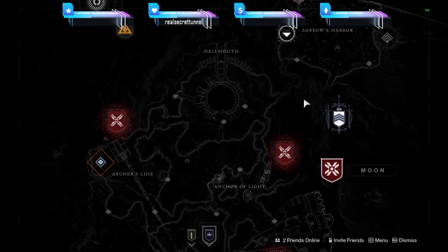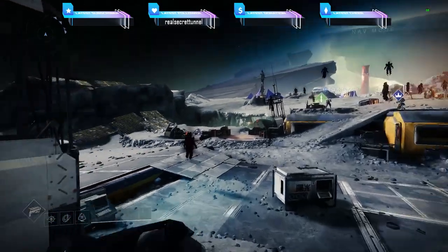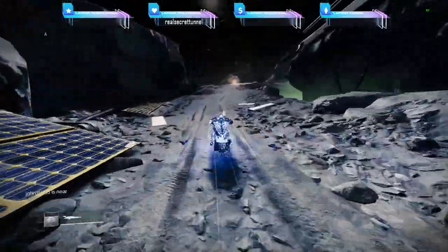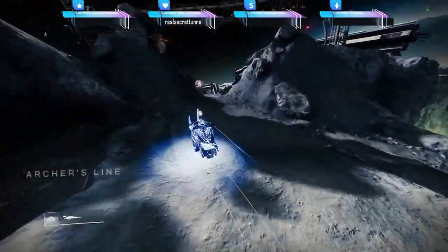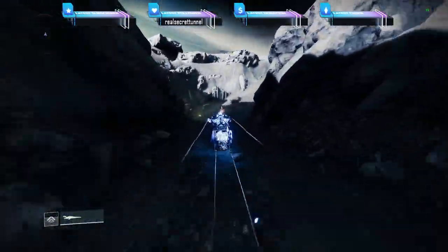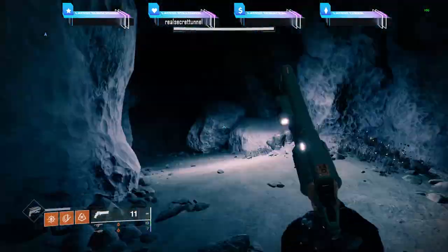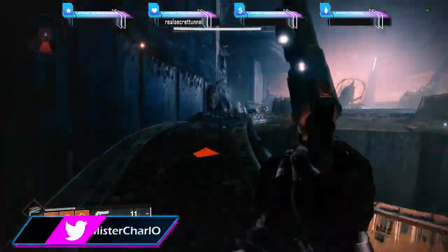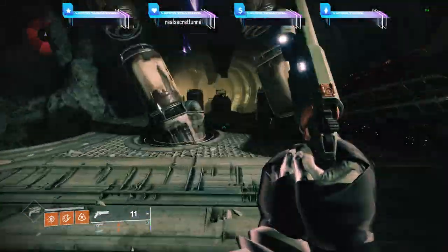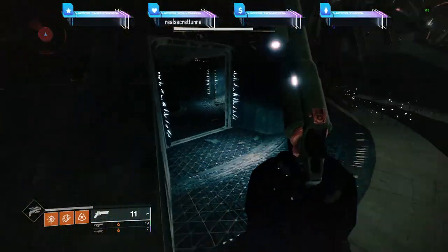The fifth feather is on the Moon. Spawn at the Sanctuary and follow my path — this one is a little bit hard to find. Go straight forward and on your right you'll see an entrance that goes into a cave. I passed through it and came back — it was on my left. Once you're in, follow my path; it's a bit of a long path but easy to get there. Just follow my path on screen. Once you arrive, it will be on the left of the building.